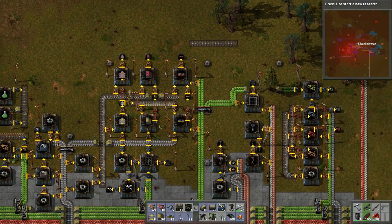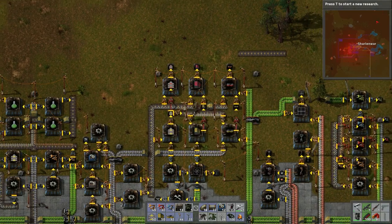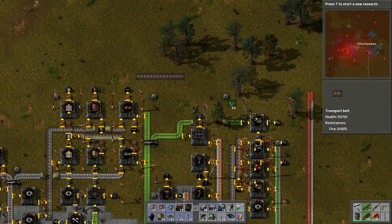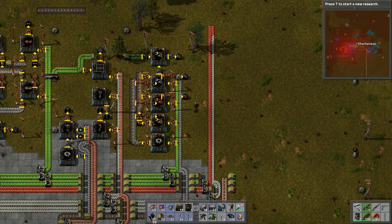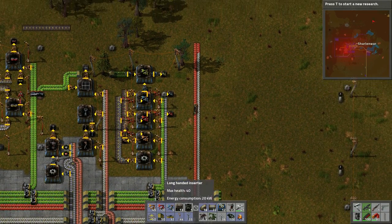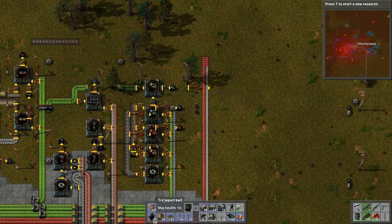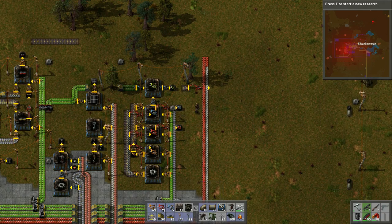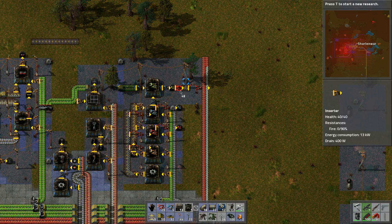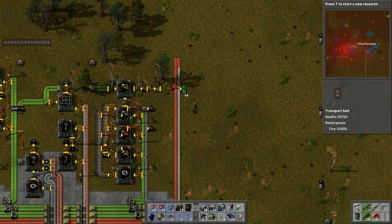Let's grab more belts — a couple of stacks. We've got the steel and we're going to need it for these things too. We could route it like this — it's a bit silly but I think that will be exactly what we need.